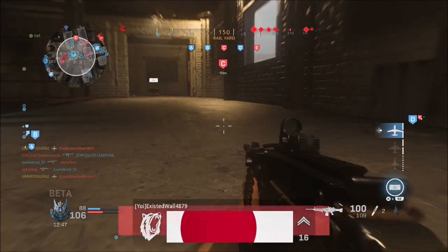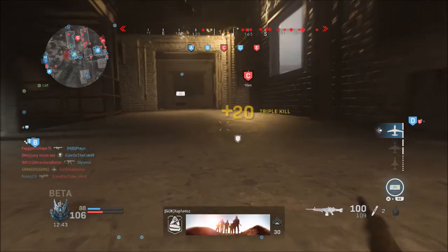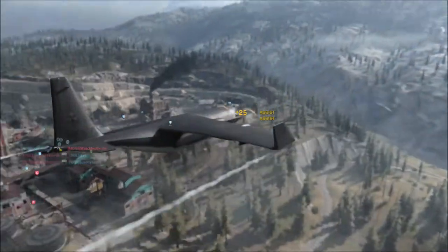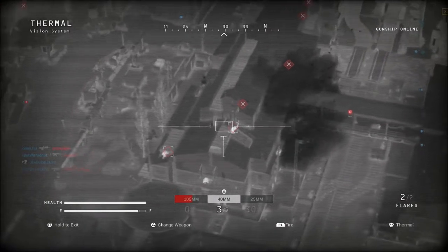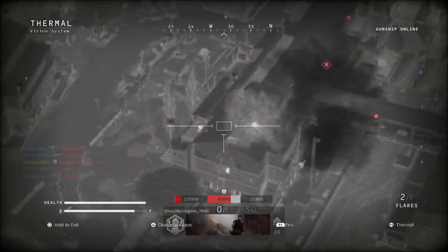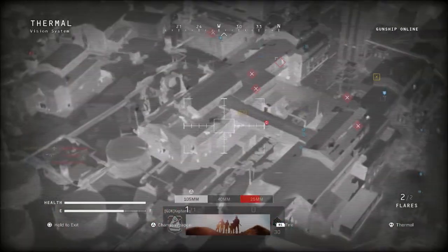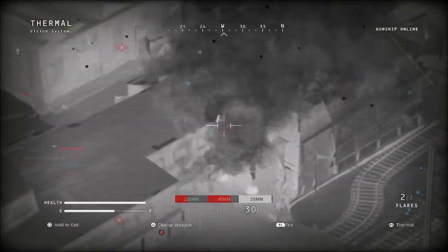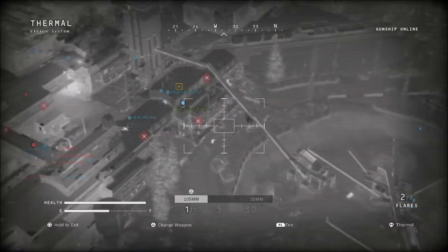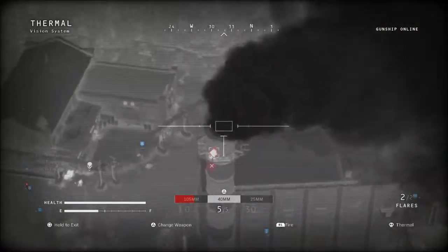In Ground War, they added more fallback spawns if a flag has too many enemies, improved safety checking for spawning on squad mates, and added spawning on squad mates in vehicles. Neutral tanks and helicopters will now show on the spawn selection screen. Helicopters now also have flares to help manage incoming missiles, and if all flags are captured by one team you'll go into DEFCON to win. It seems like they're trying to eliminate the idea of everyone capping all the flags and spawn trapping the other team — now if all flags are capped, the game will go into that DEFCON mode and end.